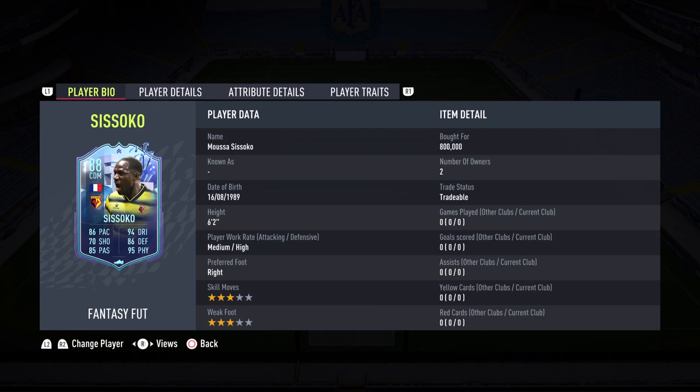Sisoko gets himself an incredible 88-rated card and I am perplexed — what is that 94 dribbling? I cannot believe it. Over the years in Ultimate Team, Sisoko has been a staple in the Barclays Premier League and in people's top meta sides, and now he makes a return in FIFA 22. What a fantastic card EA have given this French beast from Watford.